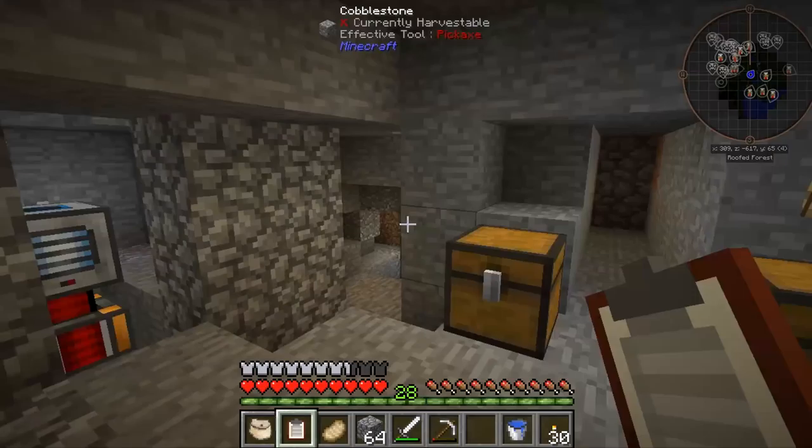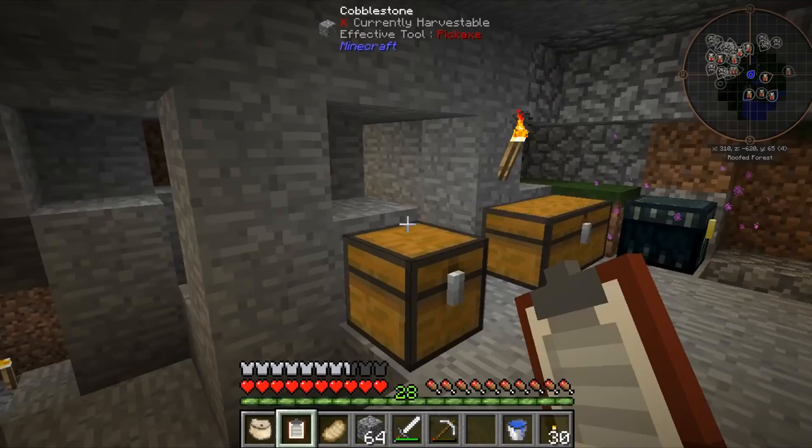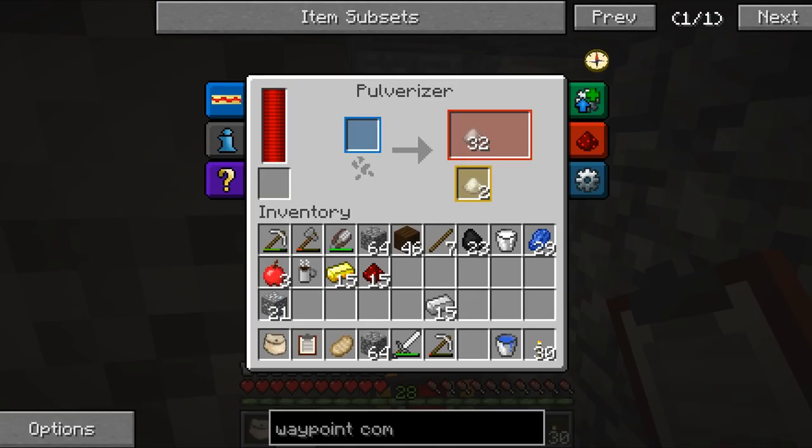Today we're going to be making a waypoint compass, hopefully an enchanted sword in the future, probably not now. And we've only got 8 things left to do. But to get those things, we're going to need things like enderpearls, and we also need to travel to the nether, try to get some glowstone, and then we're also going to have to try and get ourselves a slime.